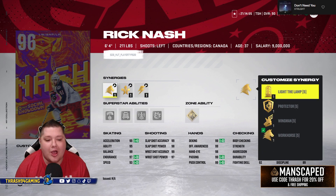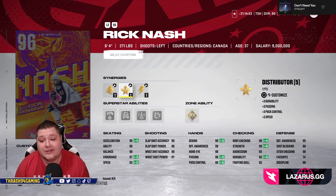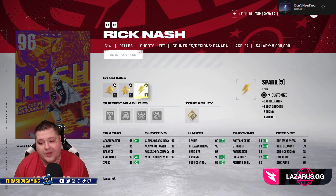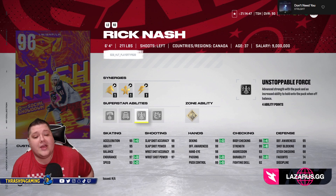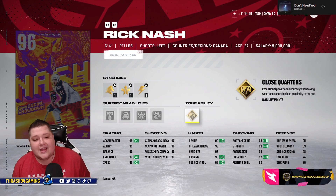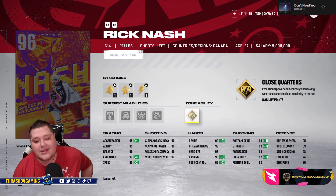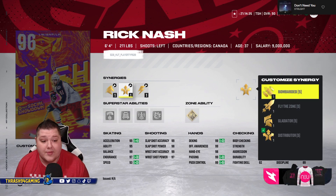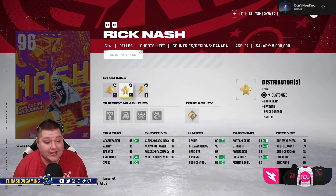Now we get into the fun cards with Rick Nash, six foot four. He's got Workhorse, Wingman, Protector, Light the Lamp, Bombarded, Fly the Zone, Gladiator, Distributor, Spark, and Booming Shot — Puck on a String, Big Rig, Unstoppable Force, No Contest, and Close Quarters. This card is gross. A six foot four Rick Nash with 95 acceleration and 93 speed — I don't think you can ask for much more out of a card.